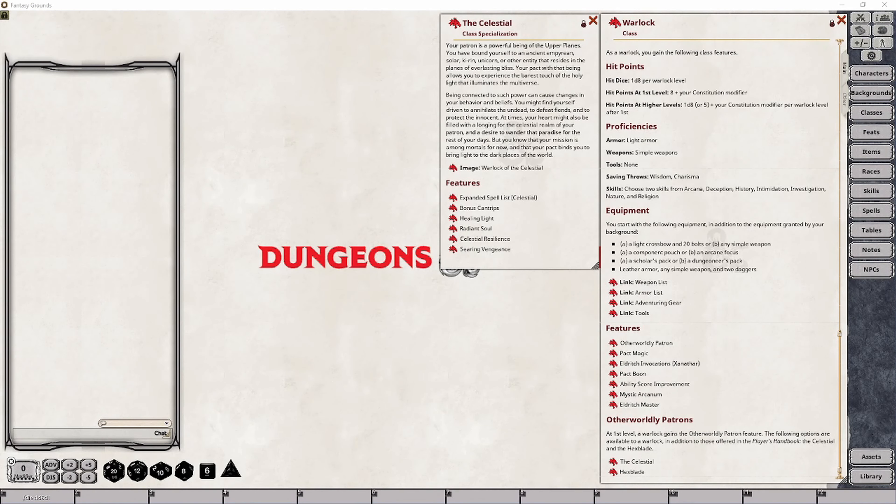This desire is something that is driven into your character by the patron themselves, usually as a test of your devotion to that patron, or at least that is how the DM would explain it if they suddenly had your character take on that kind of mission. Warlocks also choose their class specialization at level 1, due to the nature of their magic, as it is the patron that grants your character the ability to use the powers they are given.